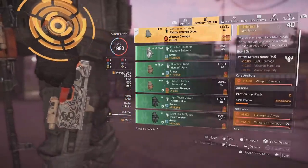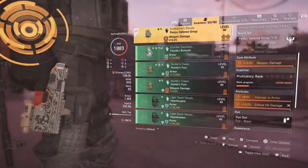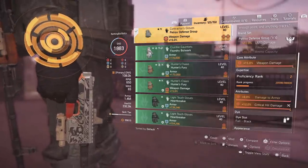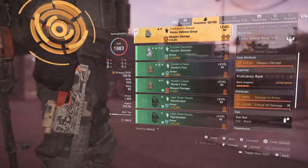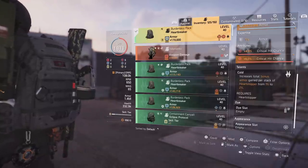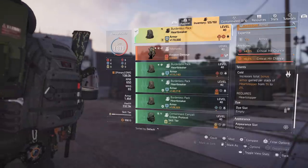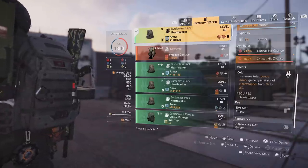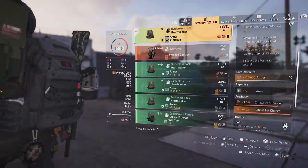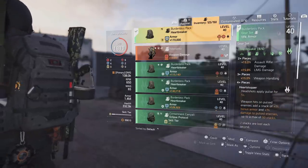For gloves I went with Picaro's — one of the meta pieces. It gives 8% damage to armor, 10% LMG damage, weapon damage, and critical hit damage, so it just makes sense on an LMG build. The backpack is key because it increases the total bonus armor gained per stack from Heart Stopper from 1% to 2%, meaning up to 200% bonus armor. That's why you can sometimes be fighting with nothing but bonus armor — it's incredibly tanky.